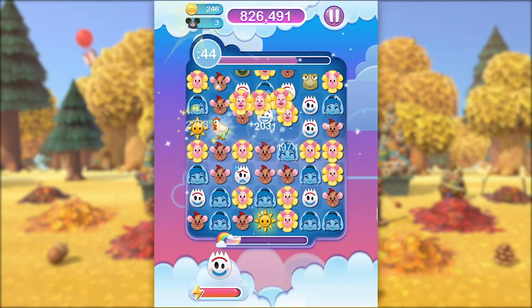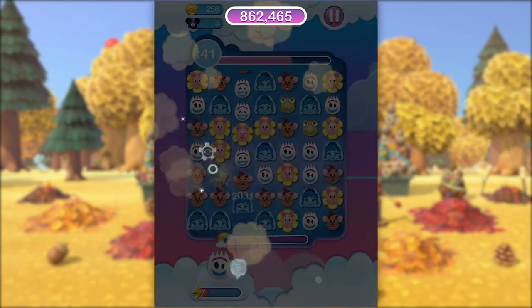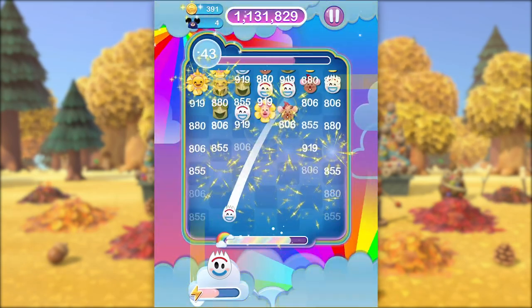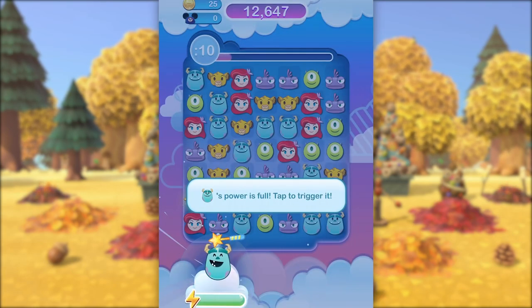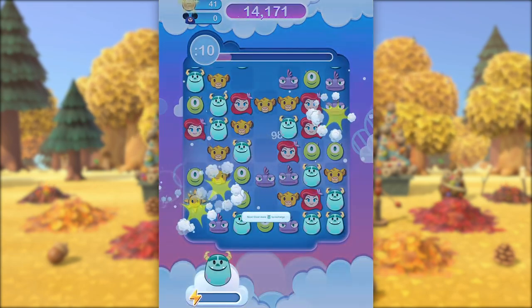Disney Emoji Blitz is a unique game, and unlike any other match-three game out there, you get to interact with your favorite Disney characters as cute emojis, and each one has its own special power-up. You can use these power-ups to control the game and allow you to plan your winning strategy. My favorite emoji is Sully from Monsters, Inc., because just like in the movie, this lovable kitty is the top scarer and easily scares emojis off the board, which helps you win the game.